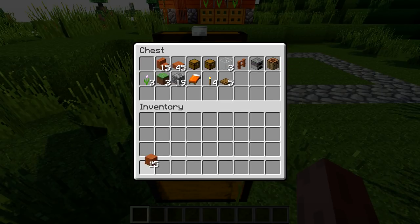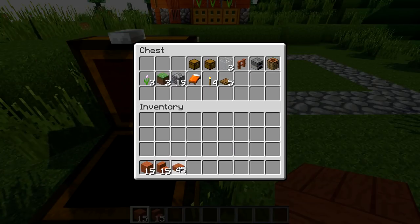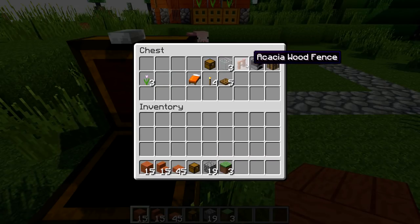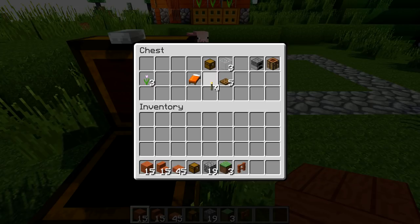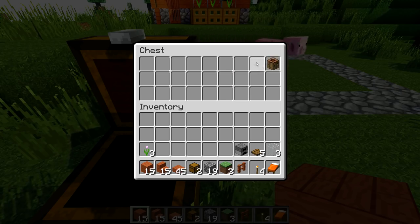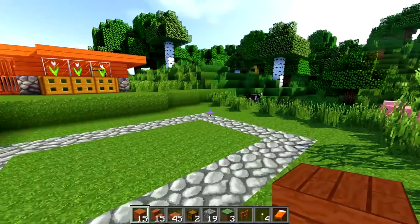So we're going to start off — we'll get these in. There's a pig doing that to me. We're going to need our cobblestone to start off. We'll get our torches as well, and a bed. There's a faster way. We'll need a 5 by 7 area.